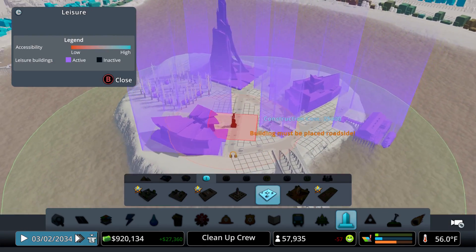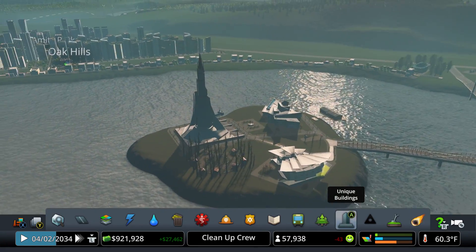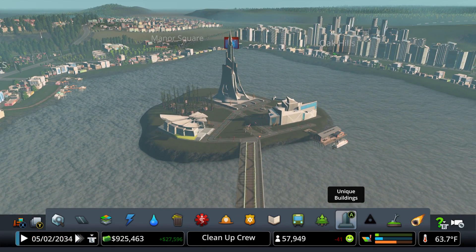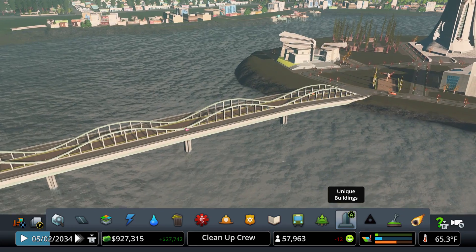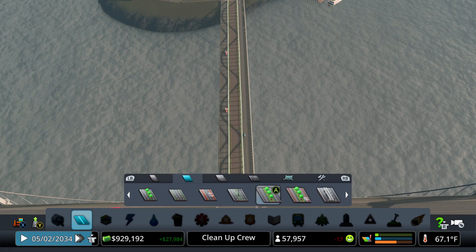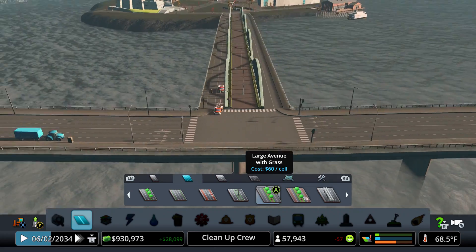This will boost our tourism, so people now have a reason to come visit our city. Our budget is already up to 27,000 just from placing these buildings. By the way, I did upgrade this road — it's the large avenue with grass. When you upgrade it and don't have trees and grass in the middle, it provides this neat-looking bridge right there. I thought that was pretty cool.